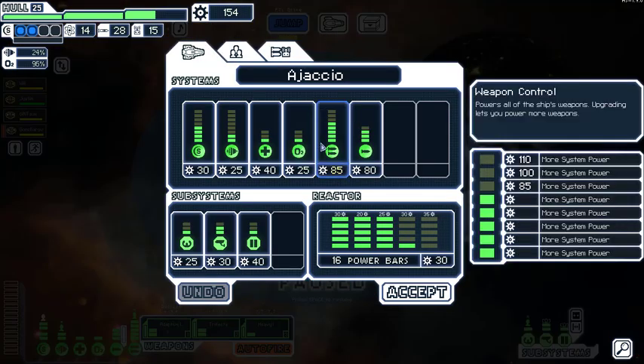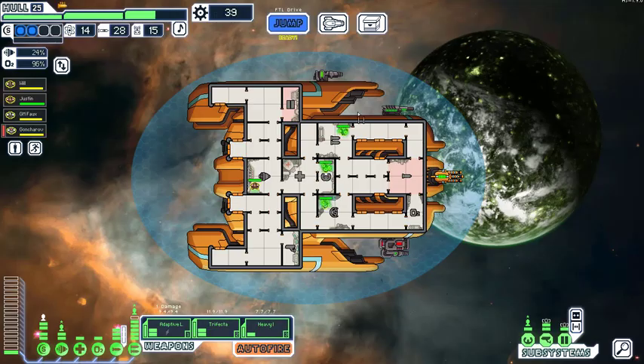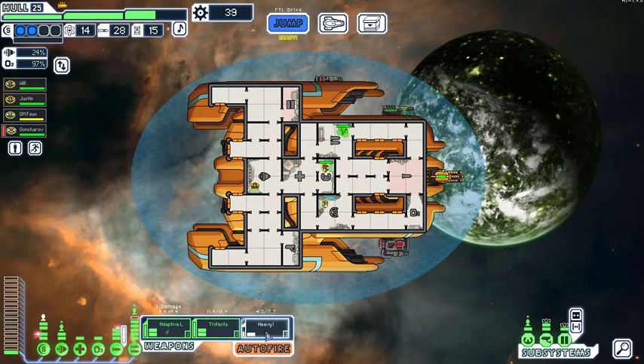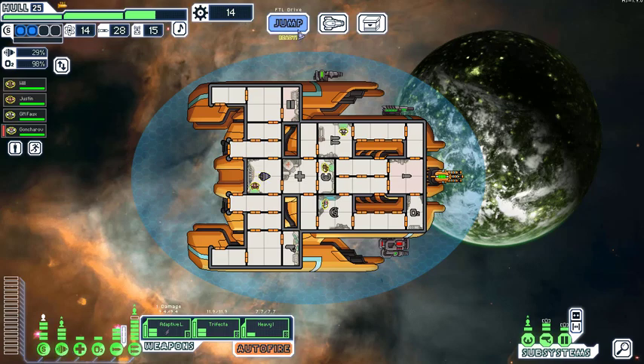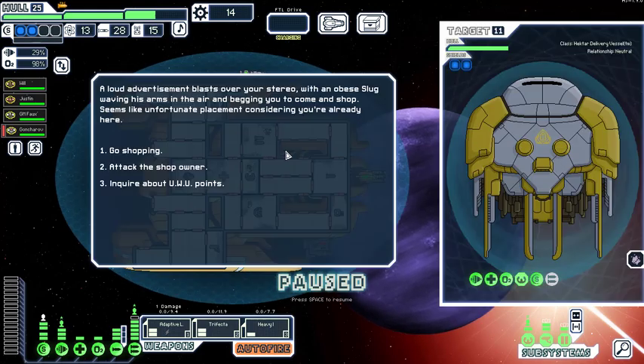Upgrade the weapons. Still not enough yet, but almost there — just need one more. Should we upgrade the engines? Yeah, upgrade the engines. A slug shopkeeper is waving his arms begging us to come shop — unfortunate product placement. We're already here, so let's attack the shop owner.